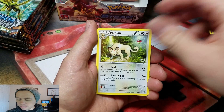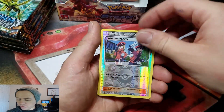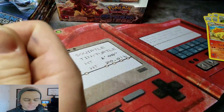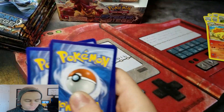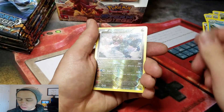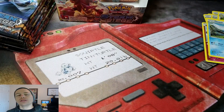Next pack: Greedy Dice, Persian Rapidash, Pokémon Ranger Reverse, and a Bastiodon Rare. Then: a Clefki, Gardevoir Spirit Link Duo, a Druddigon — that's a Reverse Hollow Rare — and an Armaldo.